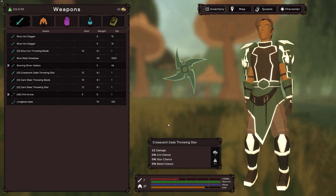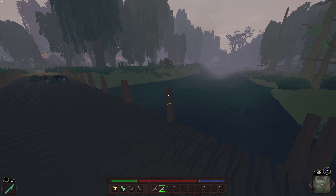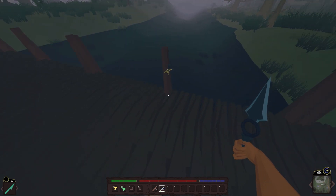We've added new throwing weapons. The throwing star alongside the throwing blade are two types of throwing weapons that you will have access to.